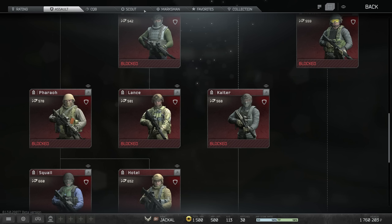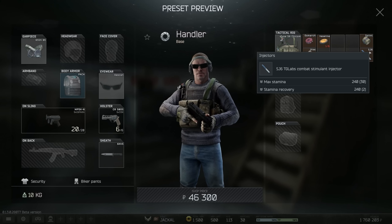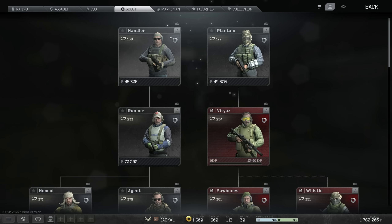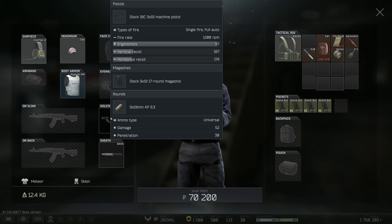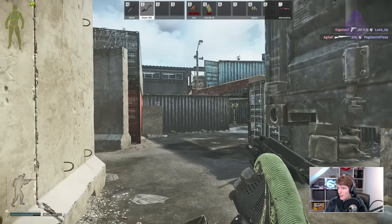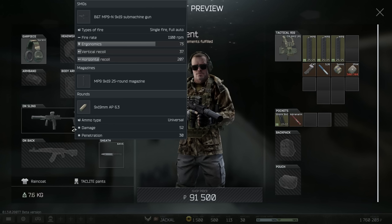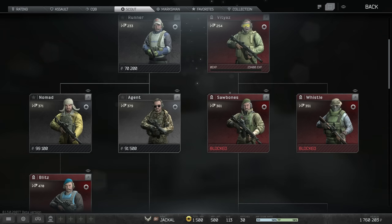Moving to Scout — it looks decent to start with. You get an MP5 with 20-round mags of AP 6.3. Scouts usually get more and better stims as well as decent headsets, but the problem is your armour is borderline useless — the Packer is half health when you pick it up, making you a complete glass cannon. Going down this line to Agent you first have to go through Runner, which has the AP 6.3 in a Glock 18C — sounds good but with only 17 bullets it's basically one mag per player. Agent was changed and now has no armour at all, just an MP9N with 1100 RPM and 25-round mags.